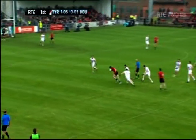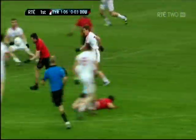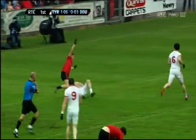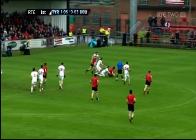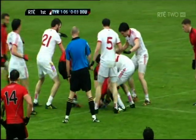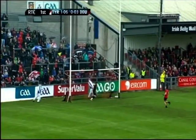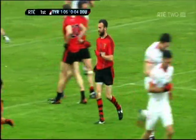Down needs something really before the break. Under an awful lot of pressure but maybe this is a chance for them. Picked up though by Ronan McNamee - he's under pressure from Jerome Johnston. The rain pouring down here in Newry, conditions really treacherous underfoot, very hard to get a firm footing. And that one has gone over from Conor Laverty - a second of the match. Down needed it.